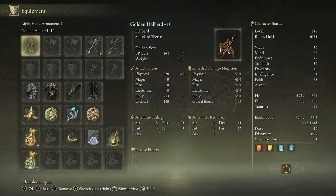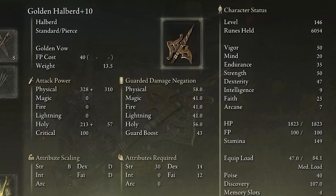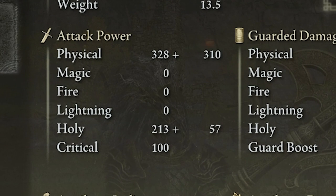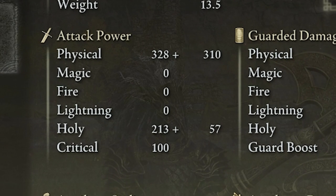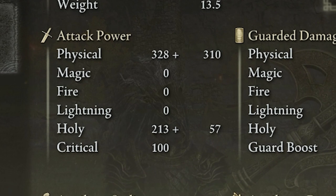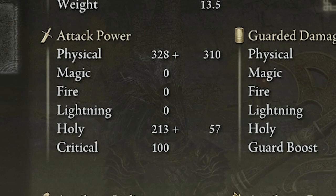This is a special weapon that you're going to be upgrading with Somber Smithing Stones. I've upgraded mine to plus 10 because I used it for pretty much most of my game. This weapon is very sturdy and very hard hitting — you can tell by looking at my physical attack power equaling basically 600, not to mention I still have holy damage as well, that's almost 300 there too.